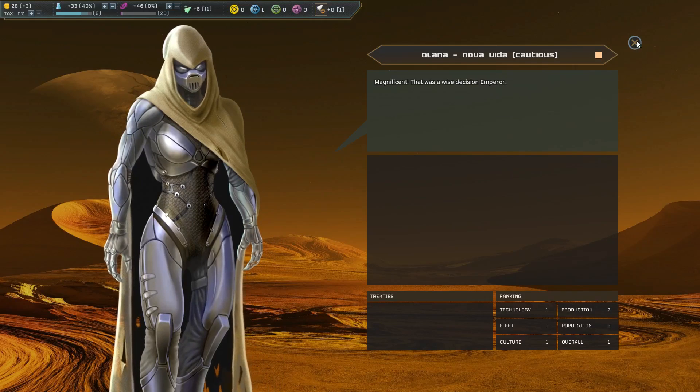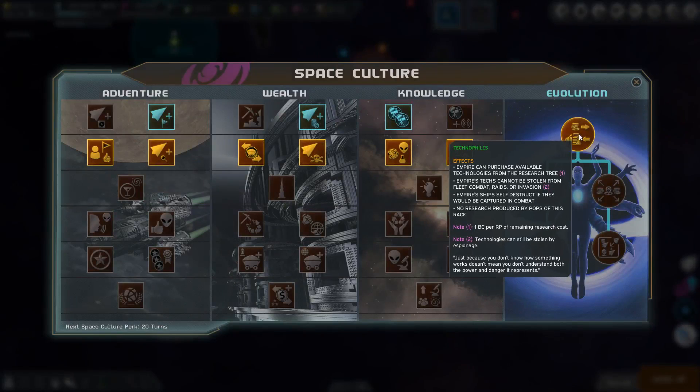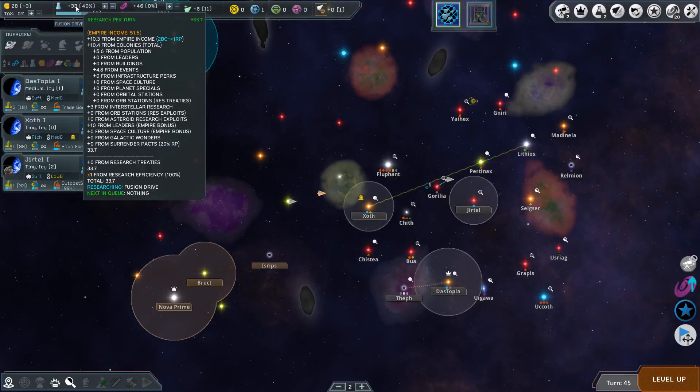They're now on side. We may even get to a position where we can trade with them as well, which I'd take on board. We've got a space culture level up — the empire can purchase available technologies from the research tree. Our research is coming from 10.3 from empire income, so 2 BC is equating to 1 RP. We're getting 10.4 from colonies — 5.6 from population, 4.8 from events — that will dwindle to zero. Plus 3 from interstellar research and plus 10 from leaders.